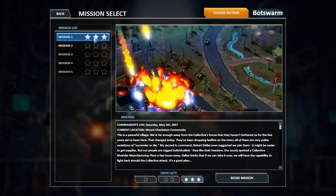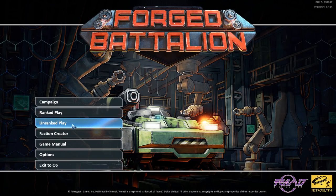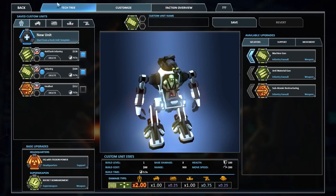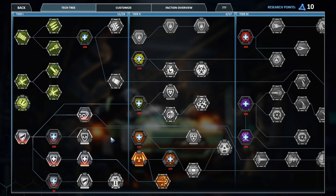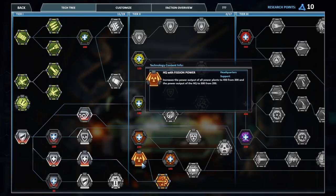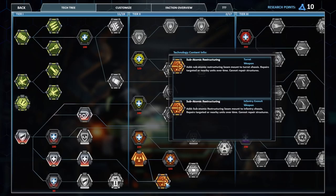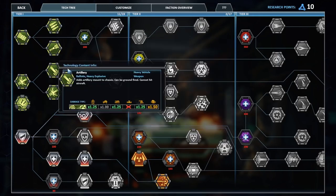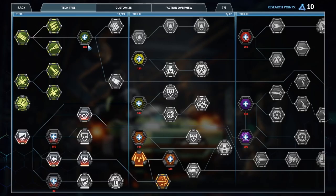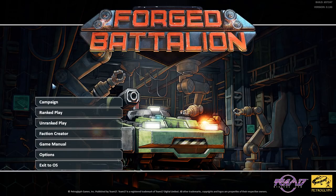I recorded episode 2 and decided to do the second mission in the campaign. It's really hard and kind of unfair. So I spent the last hour grinding tech tree points to get the subatomic restructuring — the healing and whatnot. Effectively, this lets me have infantry and turrets heal my units, which could be really good. I think I also need the rockets, but I like the idea of healing.